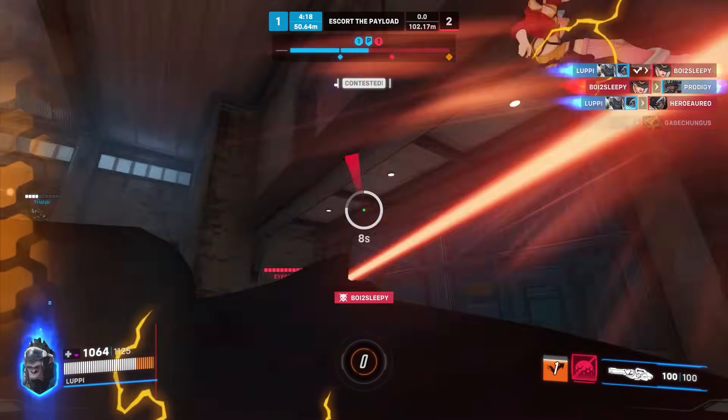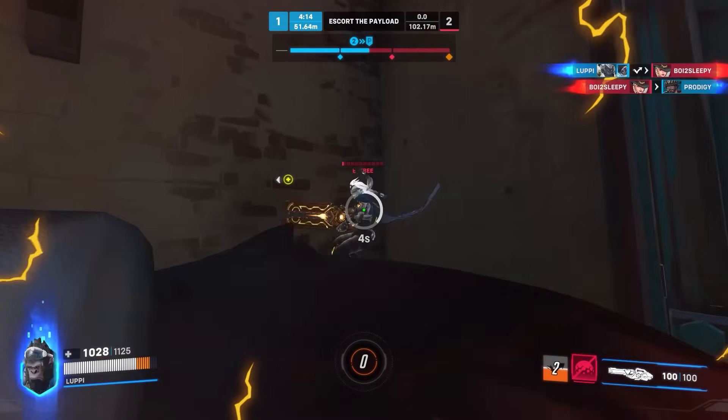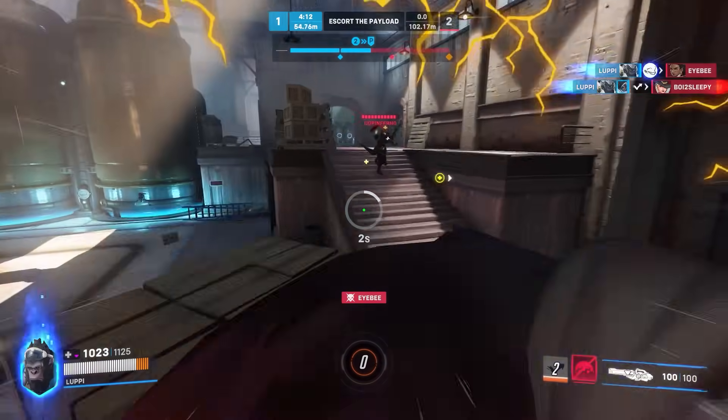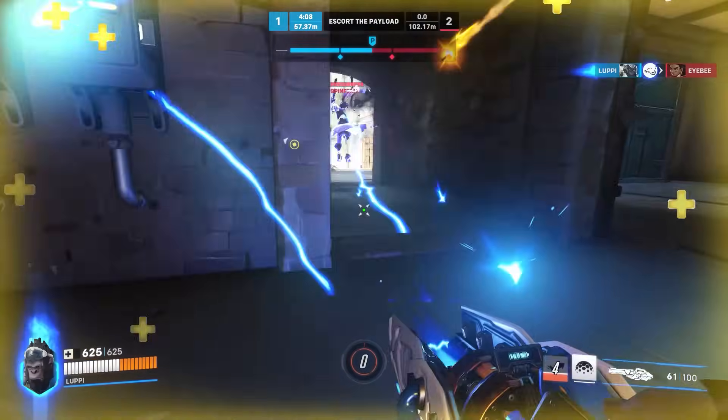40 meter range poke is just what you need on the long sightlines, and dipping into the frontline to burn the tank armor for your team is also a good help. As long as you can occupy attention without dying, you're golden, and Winston is probably the best at doing so in the game. Bubble on backline, and they're out of the fight — no problem.